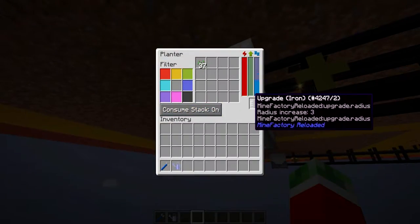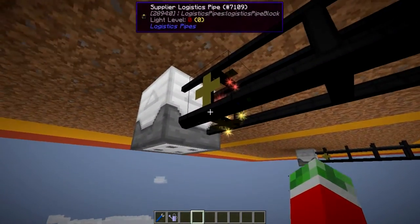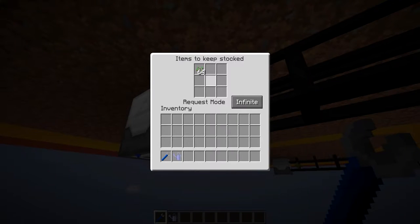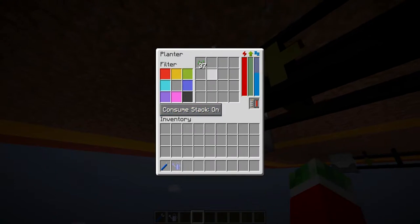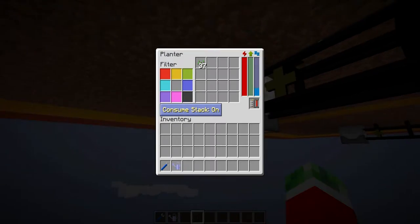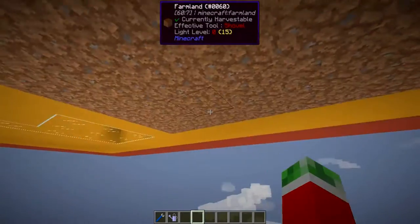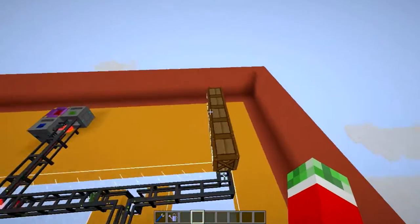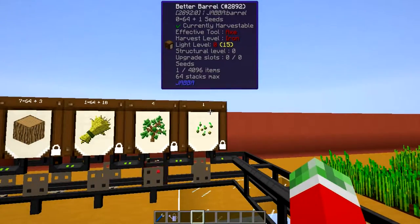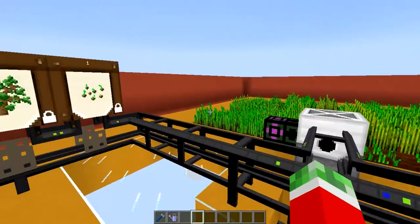The planter is set up to also have an iron upgrade, meaning it can plant a 9x9 area. On the supplier logistics pipe I got it set up to keep a stack of seeds with an infinite request mode set up to the planter, so this thing should always keep a stack of seeds in it. It doesn't have a stack right now because my system does not yet have a stack of seeds stored, but once it does you will see that this thing will only keep a stack of seeds stored and the rest will just be stored in the barrel, so you can still use the excess seeds for things like recipes or whatever you choose.